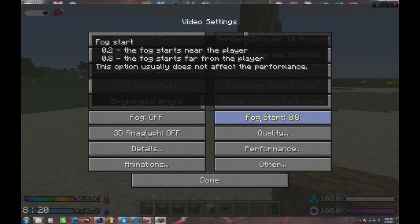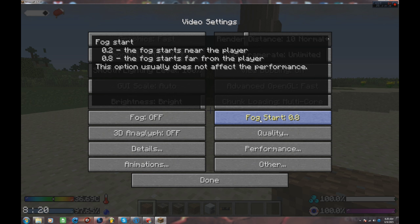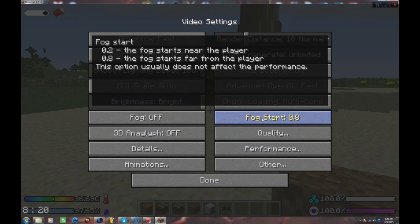You don't need to mess with your fog start since we have fog turned off, but if you do have it on — fog really holds down the game for me. If you're playing in a creepy scary horror world fog will be great, but just remember that other players can turn it off.